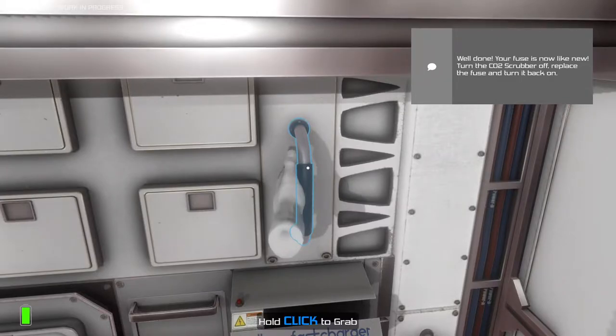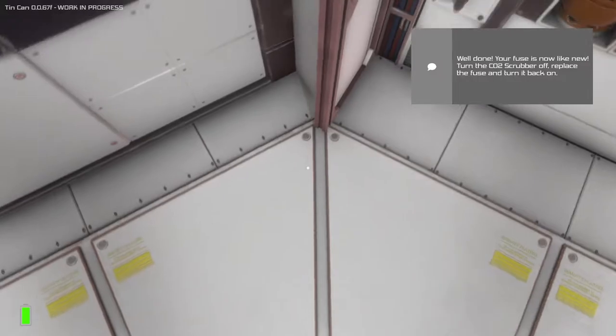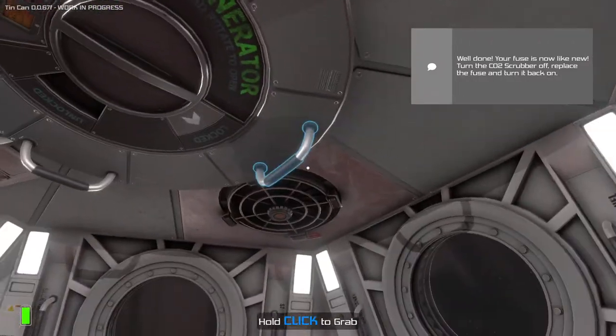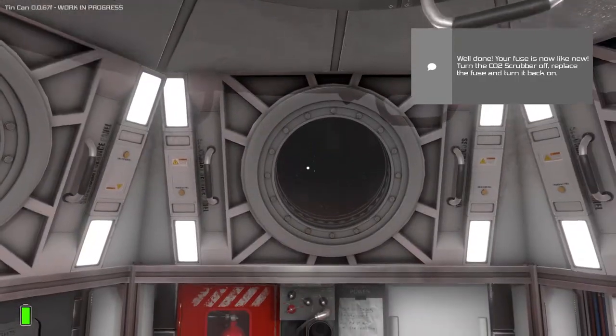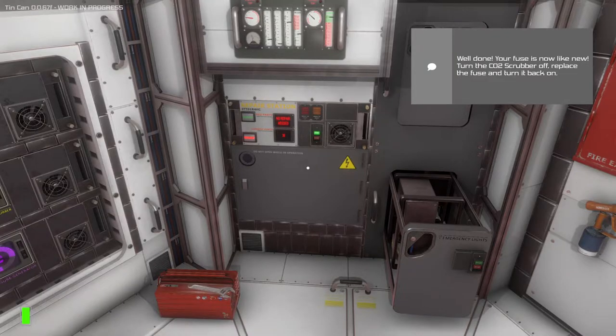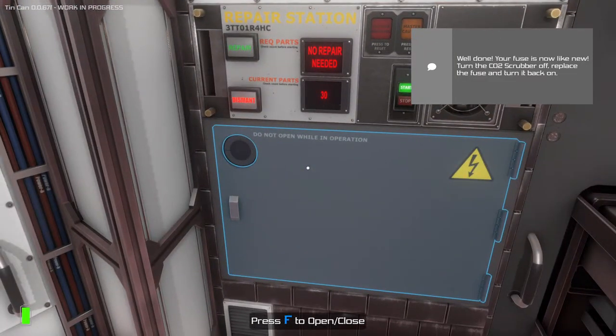Your fuse is now like new. Turn the CO2 scrubber off, replace the fuse, and turn it back on. Let's grab that. Turn the scrubber off, open it up, and replace the fuse. There it goes. And then turn it back on. Wrong button — whoops. The buttons are actually well-managed in this game. I like that you have a left and a right hand.